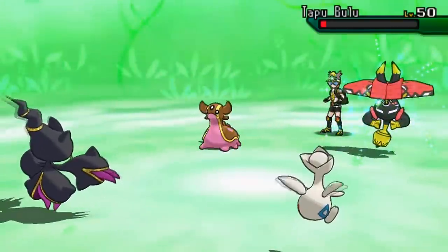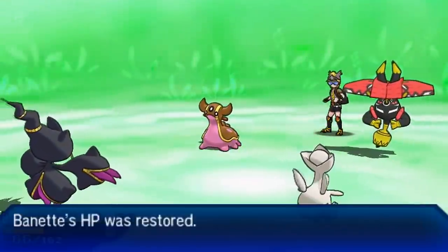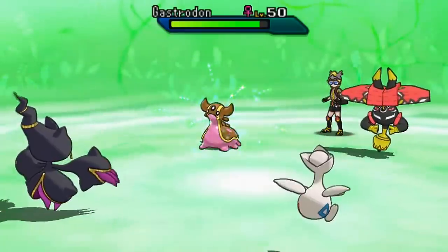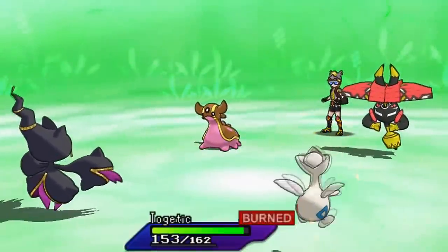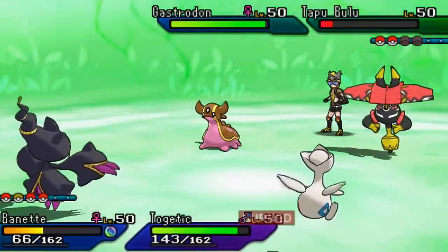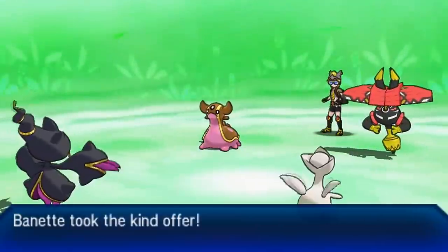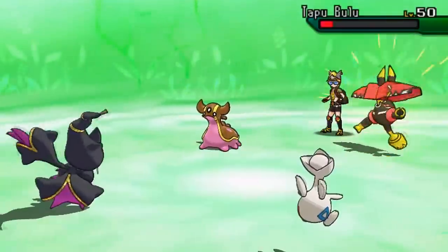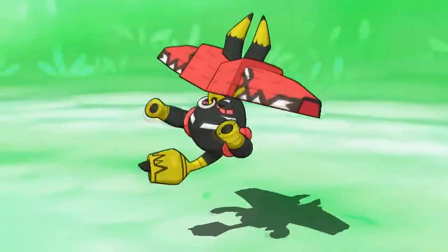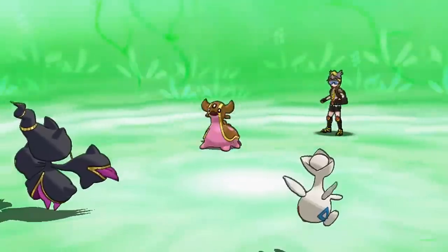Every Pokémon and their mom has Protect in VGC because that's how you play VGC. I go for After You here because I just want to outspeed Tapu Bulu. I pray that we don't miss the Knock Off — thankfully we're able to connect. Using Hustle is one of the most anxious things ever because all of your moves are automatically 80% accurate — that's just playing with fire. We knock off and reveal his Choice Scarf, so I got that guess correct.